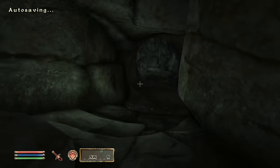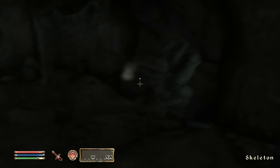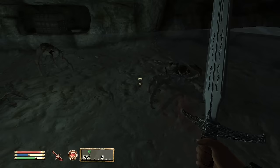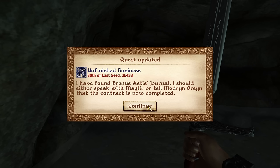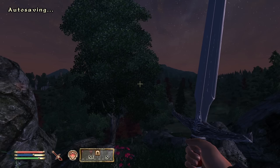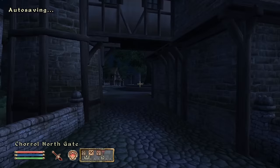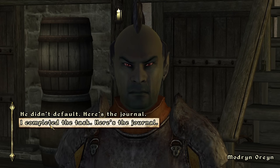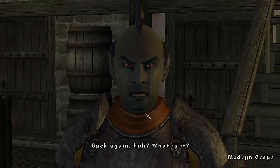We arrived at Fallen Rock Cave and entered inside. It's aptly named — large parts of the passageways have collapsed due to cave-ins. The enemies were mostly skeletons, the hardest kind, which says a lot about Maglir's skill level. After clearing rooms, dropping into chasms, and fighting mudcrabs through flooded tunnels, we found Brennis' journal sitting in a carved-out section. We retrieved it and exited. I chose to go directly to Madryn rather than speak with Maglir. Madryn was disappointed with the wood elf and paid us 100 gold, ending the quest 'Unfinished Business.'